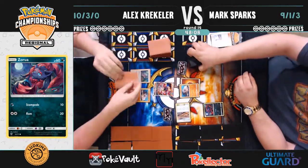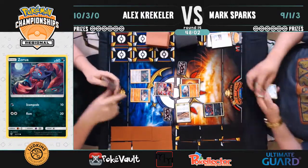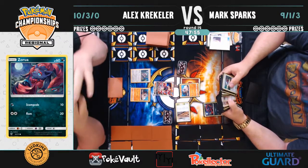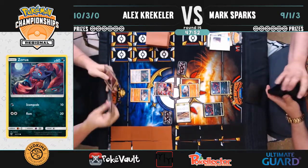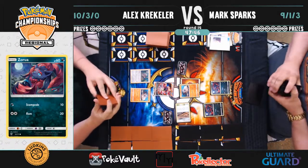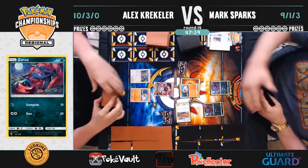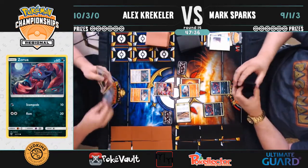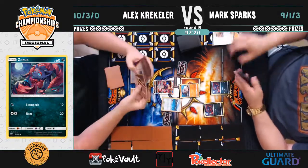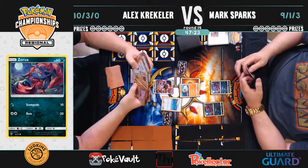Just to reiterate, out of the matches remaining in day two, this is the only true win-and-in situation. Mark searches his deck with a Nest Ball and gets two Zorua into play. Looking at Alex's side — five cards: Beast Energy, Ardham, plus Brooklet Hill. We're definitely going to see a really solid play on Alex's side. Getting a Diancie, he's going to be able to take the knockout on the active Rockruff — 30 with Beast Energy, plus 60 with Diancie — applying that additional damage to all his fighting Pokémon.